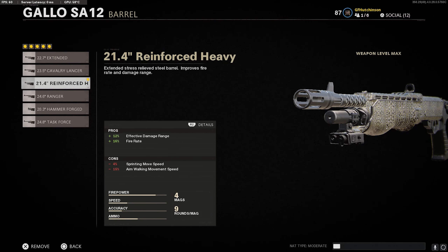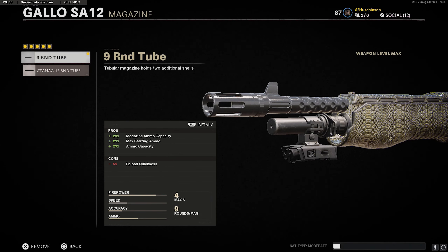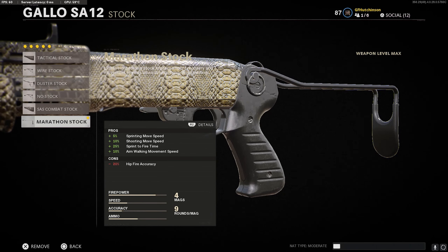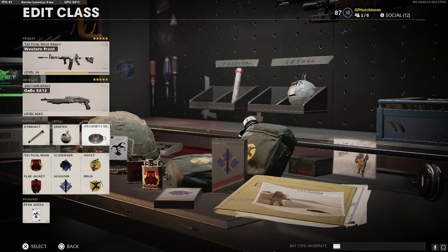I also have the 5 milliwatt laser to really tighten up hip fire accuracy, and then I want a little more ammo — having nine rounds is really nice. Finally I have the Marathon Stock: the only downside is minus 20 hip fire accuracy, which is completely balanced out by the 5 milliwatt laser. The rest of the class is Stim Shots, MTEX, Proxy Mine, Attack Mask, Blackjackets, Scavenger, Assassin, Ghost, and Ninja — pretty standard.